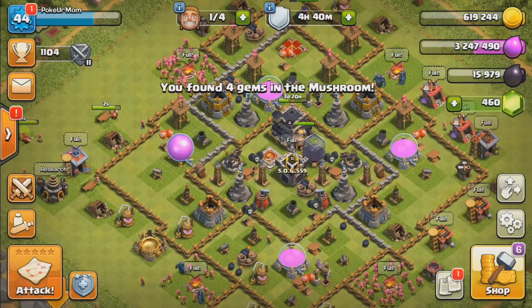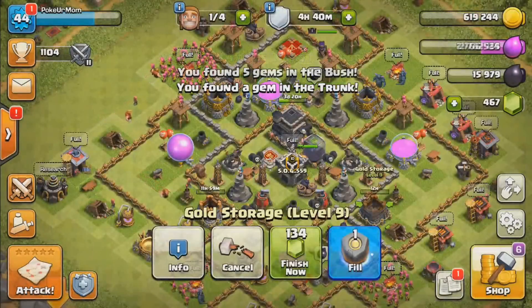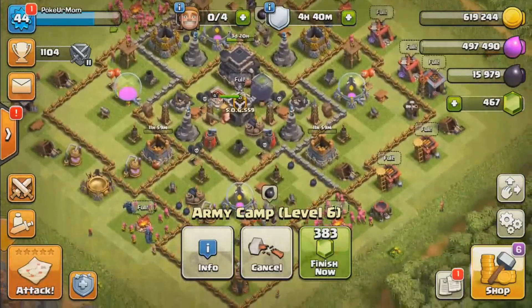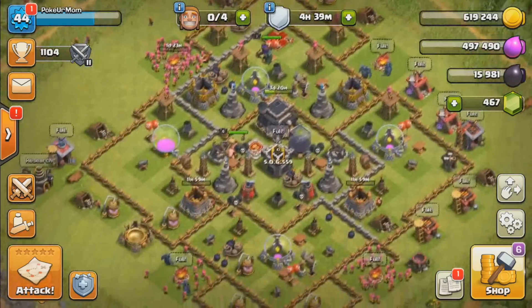Hey, what's up guys, Pokemon Freak here and we're back with another video. Right now we're going to be upgrading our gold storages because we need to be able to hold 7 million to go to town hall 10. We're also going to be putting down a camp because we need to start working on our camp so we can hold more troops.